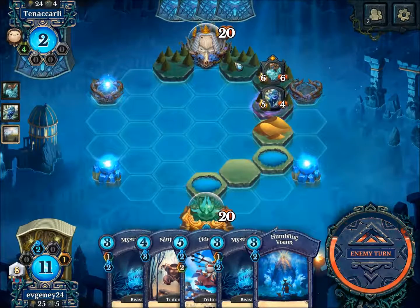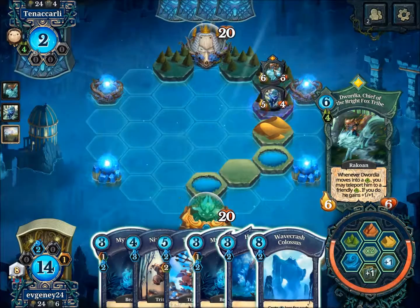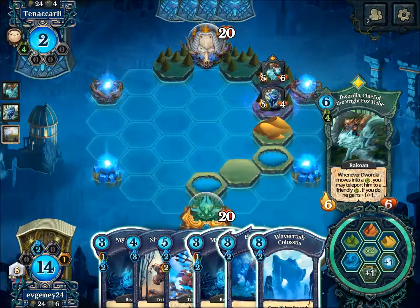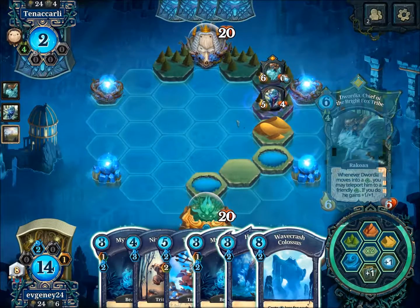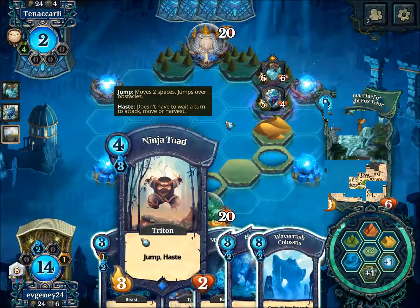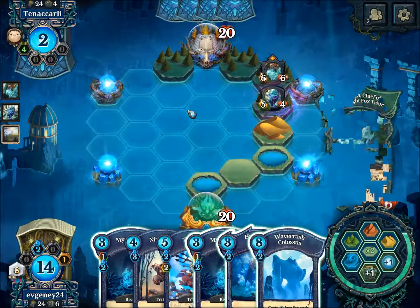This is a problem. Like here — jump, Humbling Vision. So how much fairy does it cost? This is 12. I'm one-shot I think, right? I can do it by doing that.